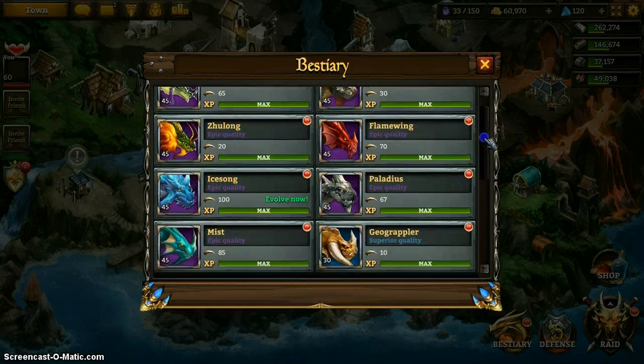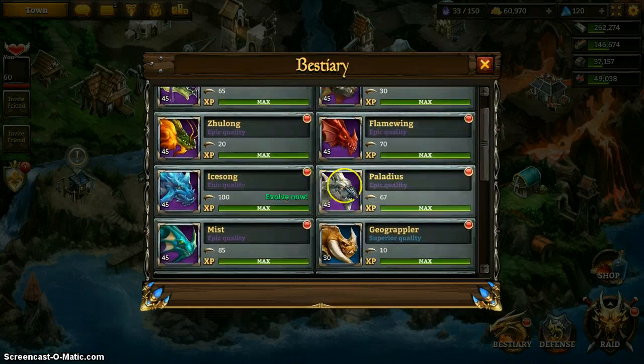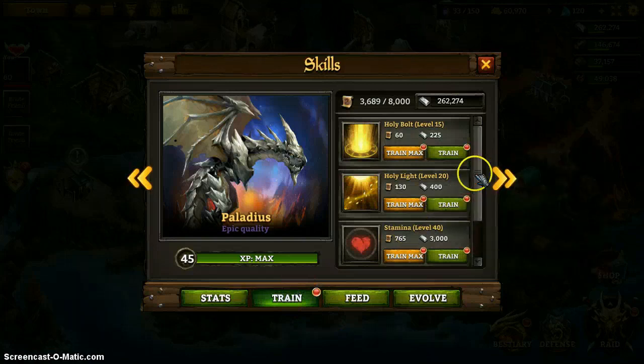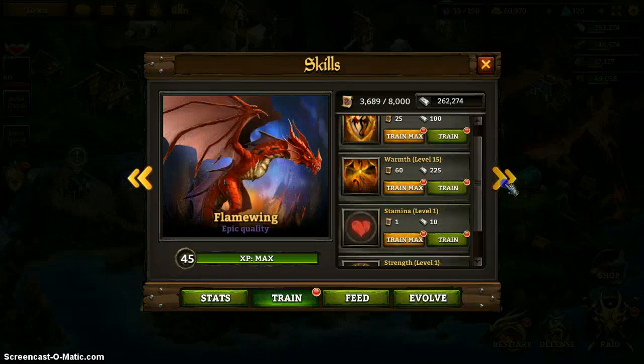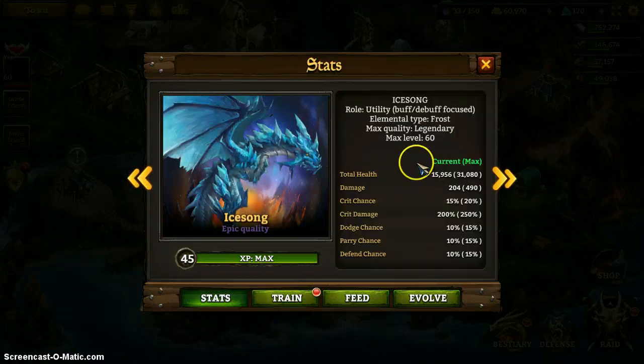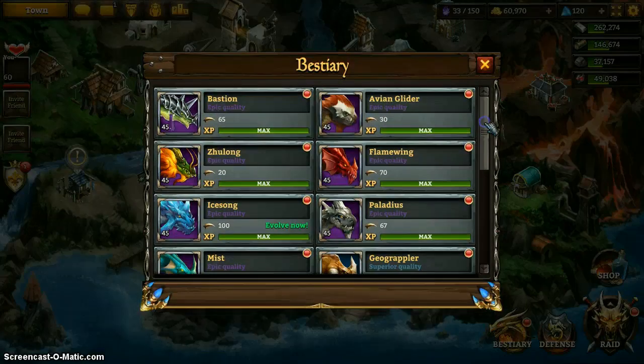On Palladius, I would say it's kind of a balance between whether you want to focus on Holy Light or Stamina. Whereas on Ice Song, you definitely want to go all the way for Ice Shield, because its stats are just abysmal compared to the other ultra-rare dragons. Use silver to strengthen your dragons, and use scrolls and fish to level them up and train them.